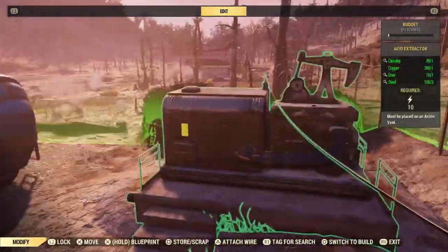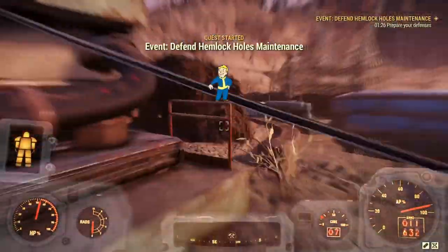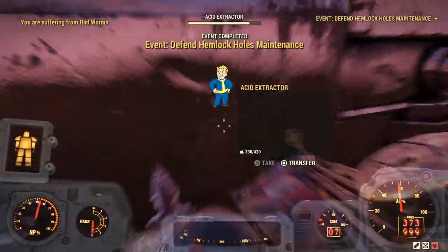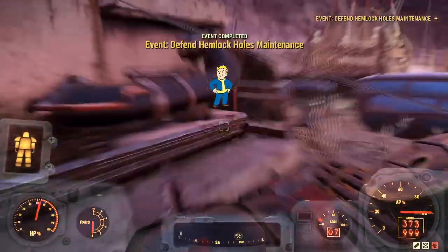These two extractors sometimes don't want to connect — it won't let you connect a wire. Just try connecting the opposite one if it doesn't work and it'll eventually work. It's kind of a pain, but after you defend it, you shouldn't have to worry about it for a while. Another great way to get acid is Tanagra Town.